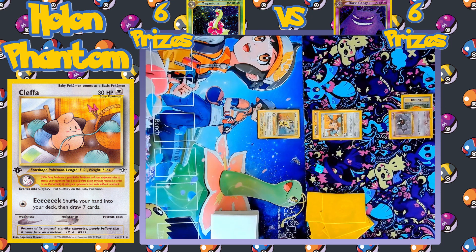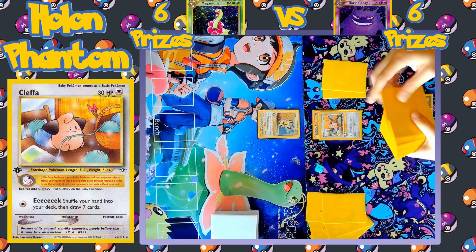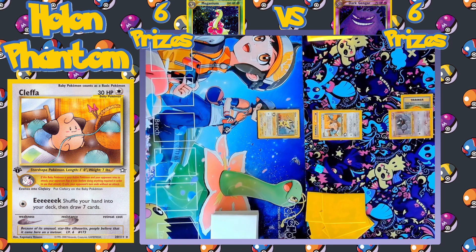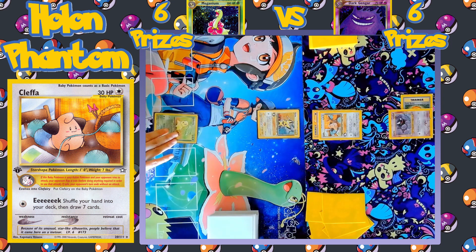It's important to remember that in this format, if a Pokémon tries to attack a baby Pokémon, the player has to flip a coin. And if they get Tails, the attack fails and the turn automatically ends. Which is why Kleffa has to flip a coin against Pichu, as they're both baby Pokémon.